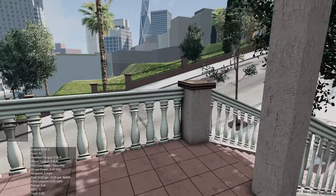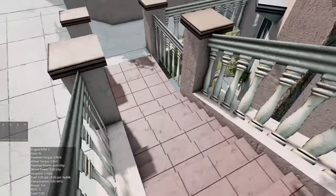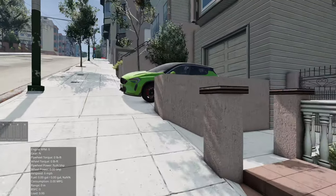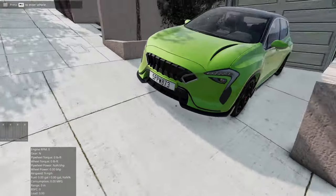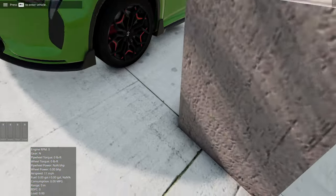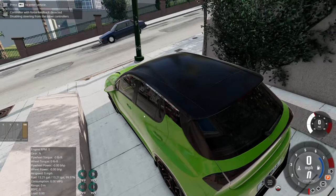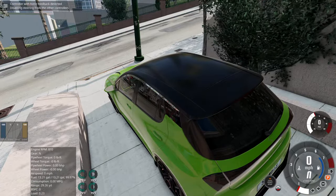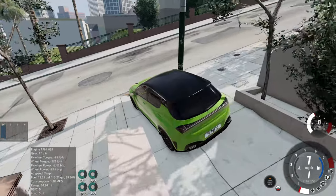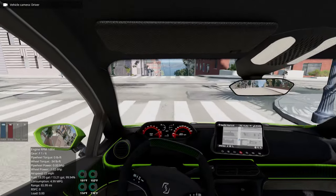Hello everyone and welcome back to BeamNG Drive, where today we're going to be taking this green sports SUV — big hatchback, I don't know if I can get in it. I'm going to be taking this to go pick up a dump truck to take to the construction site and watch as the day passes. Let's hit the road and hopefully not stall this car out, considering it's a manual. Stop at the stop sign.